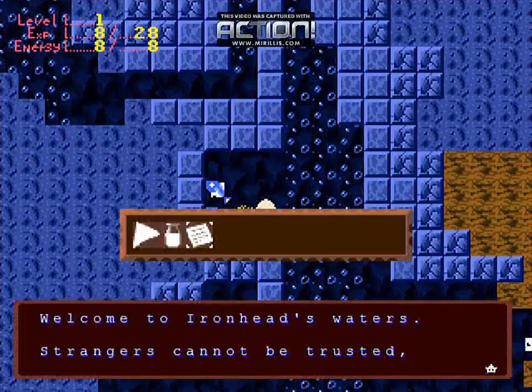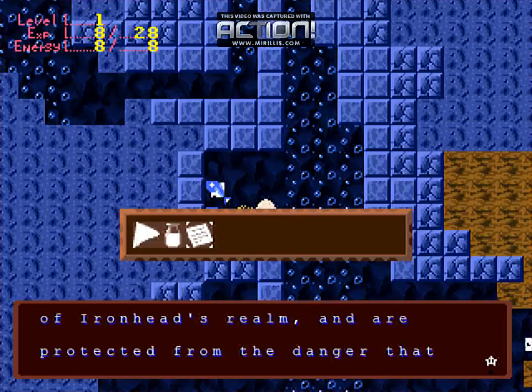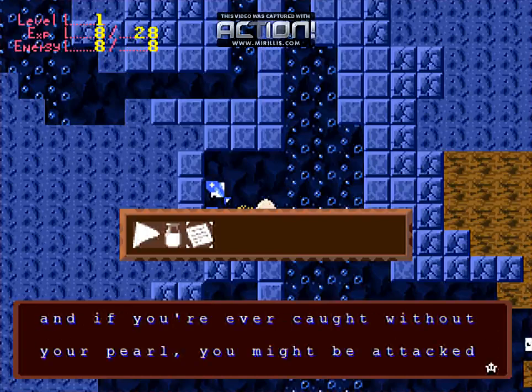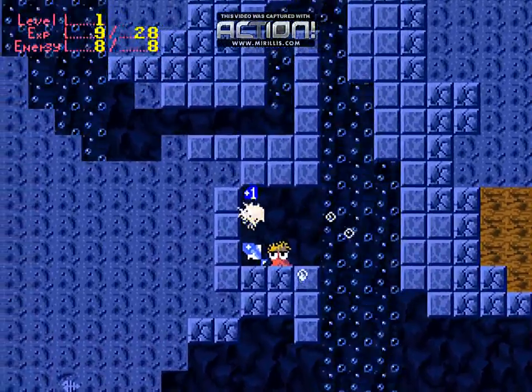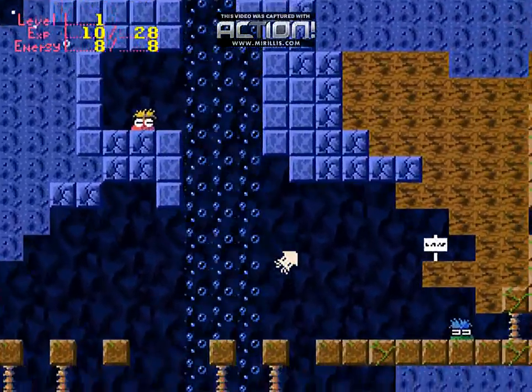Iron Head's code reads: 'Welcome to Iron Head's water. Strangers cannot be trusted, and thus will be attacked. Those of Pearl are citizens of Iron Head's realm and are protected from the danger that strangers face. If you have a Pearl, do not attack fellow citizens. What goes around comes around, and even if you're ever caught without a Pearl, you might be attacked yourself.' An herbal serum — it's a thick, smelly liquid. You're not sure what it will do. Drink it? Yes. Your health has been restored.